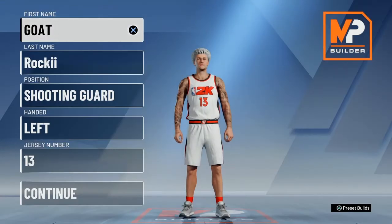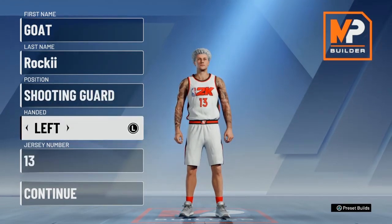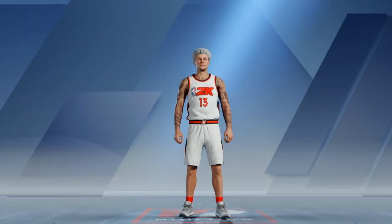In order to make this James Harden build, you're going to have to make him a shooting guard, and the handedness and jersey number does not matter. But since it is James Harden, he is left-handed, so I made it left-handed just for fun, and he's number 13, so I made him number 13 just for fun as well.